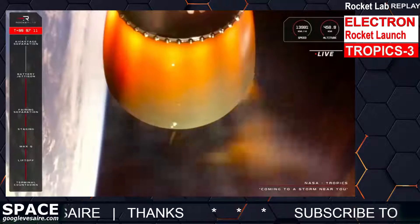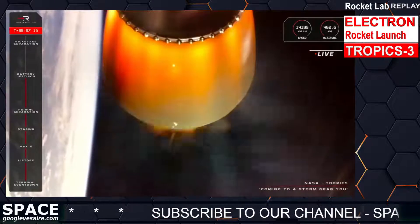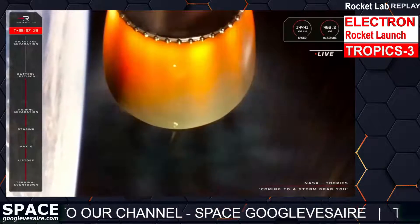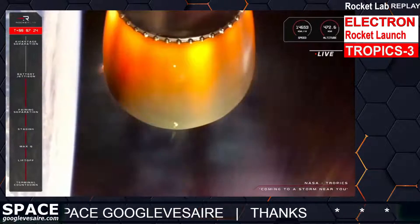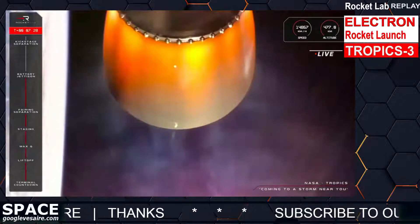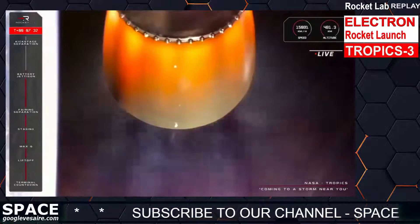Speed is good, altitude is good, Electron is good — T plus 7 minutes into the second Tropics mission for NASA. Just in time for the Atlantic hurricane season commencing at the start of June, these two CubeSats — along with the two that we launched just 18 days ago — will provide members of the meteorological community with hourly returns over the same storm, to more accurately predict patterns which could save the lives and livelihoods of millions of people.